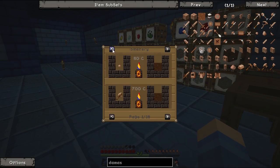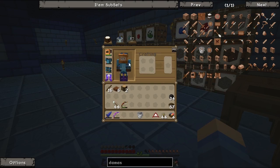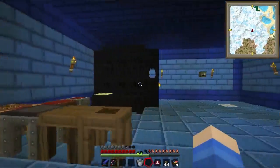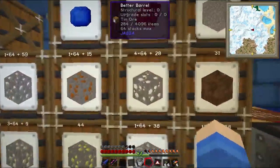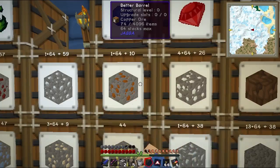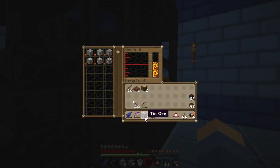And then bronze requires one part tin, three parts copper. So that would be — two tin and six copper. I'll toss that in there as well.